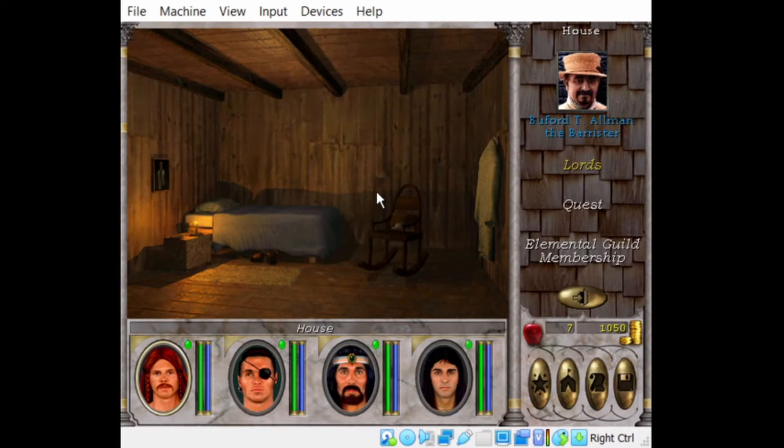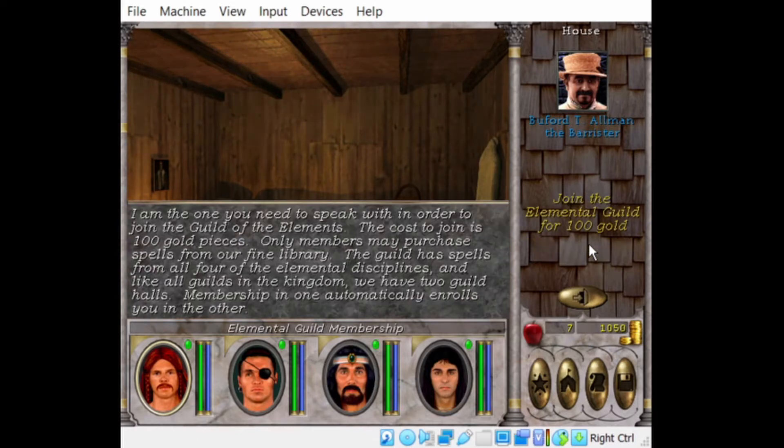This guy sells us elemental guild memberships — the one that we went to before. He says: I am the one you need to speak with to join the Guild of the Elements. The cost to join is 100 gold pieces. Only members may purchase spells from our fine library. The guild has spells from all four elemental disciplines. Membership in one guild hall automatically enrolls you in the other.